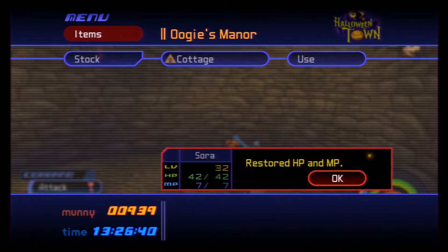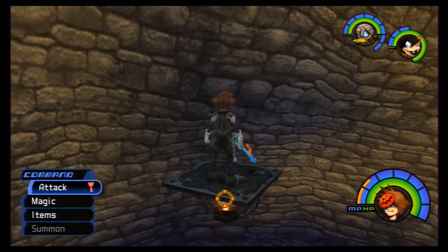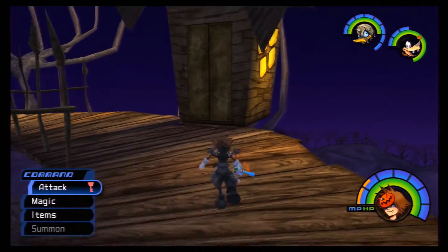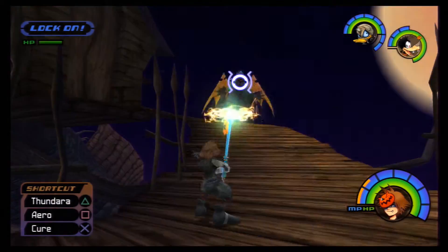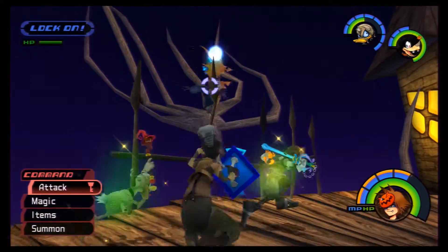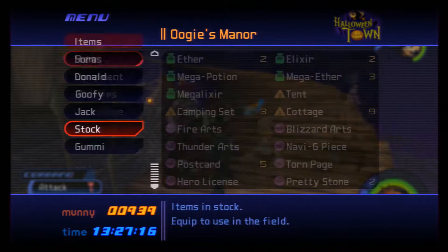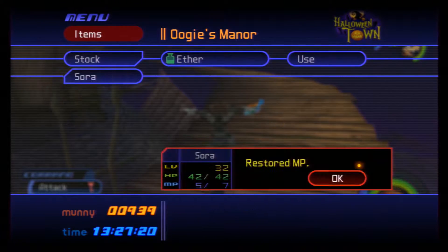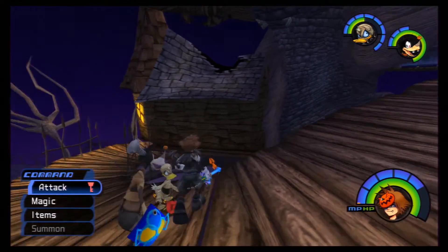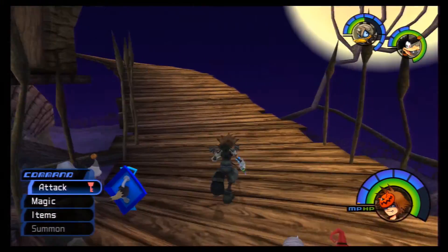I'm going to use the cottage here for the first time to restore everybody's HP and MP to full. Just ride this lantern up and go over here. You can ignore these guys, but I usually just use Thunder on them to defeat them and get back my MP. The second-tier Thunder spell is no joke — it does a little bit more decent damage compared to the first-tier Thunder spell.